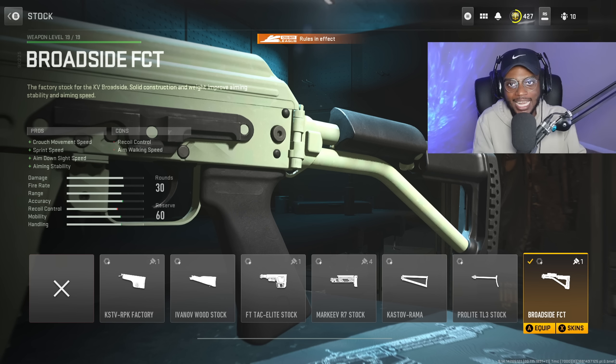Once you go into the firing range, you're going to be very happy because this class setup is going to have a quick ADS. Like all of my builds, it's going to have very controllable recoil, and that's going to be very important when trying to attack people still running the Vaznev 9K. We definitely want to switch up the meta a little bit.